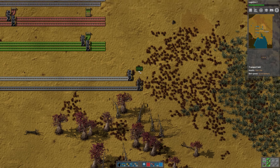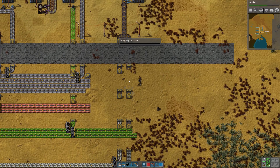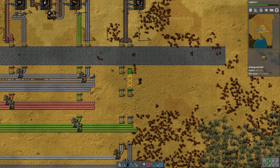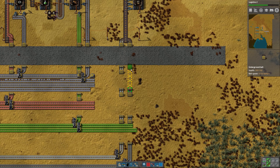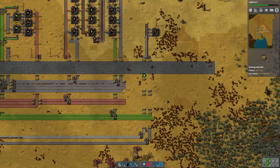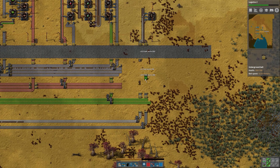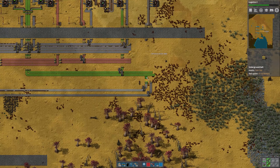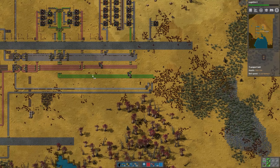And then this can be a shared belt between stone brick and steel. So let's start by bringing up the steel. I'm just going to try to line this up by eye. And then the stone brick. Yeah, there we go.